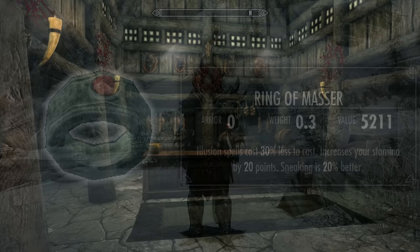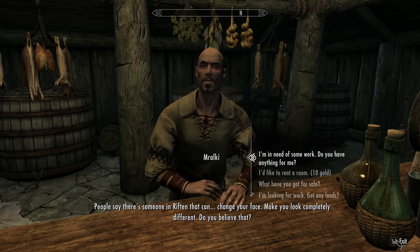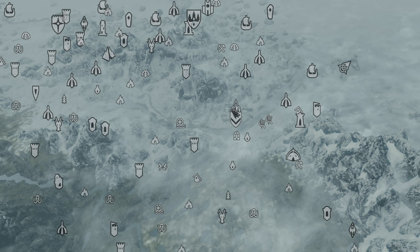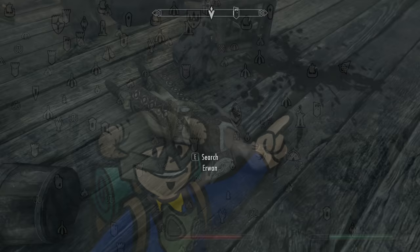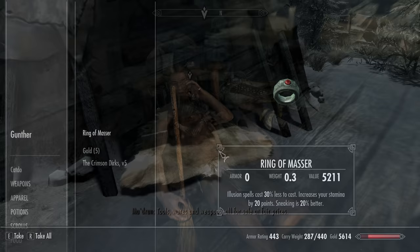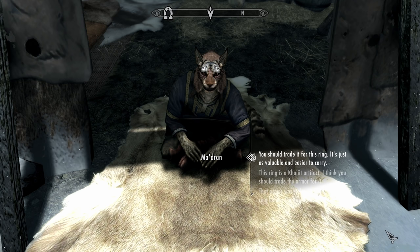The quest the Ring of Masser is tied to is for the Daedric Mail alternative armor. To start, speak to an innkeeper at pretty much any inn and ask for rumors, then ask 'I'm in need of some work, do you have anything for me?' The innkeeper should hand you a note and start the quest Missing Merchant. Reading the note guides you to Trader's Post, east of Windhelm past the farms. Part of the bandit crew includes two named individuals, Erwan and Gunther. On Gunther's body you'll find the Ring of Masser. You could use it to trade for the Daedric Mail with a local Khajiit caravan, but I'd hang on to the ring and pay gold for the armor so you have both.